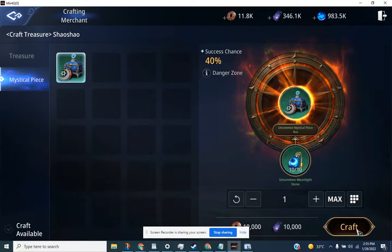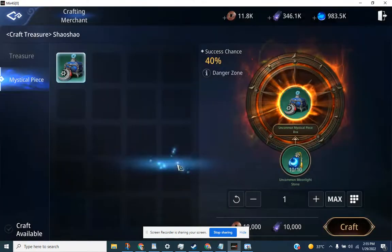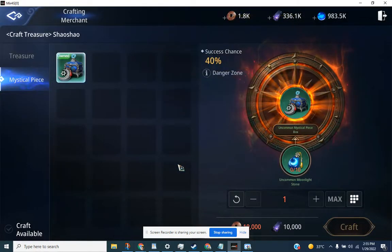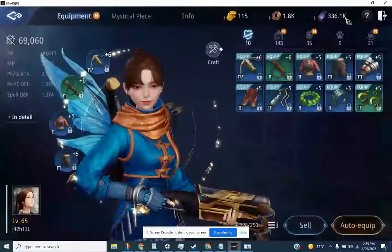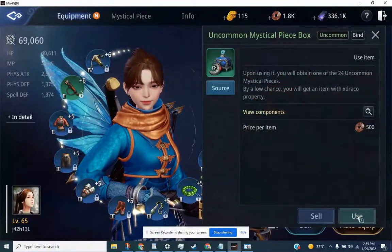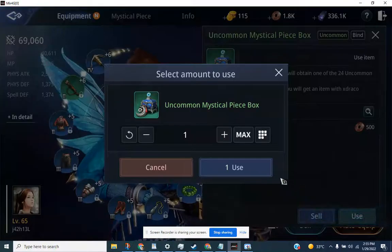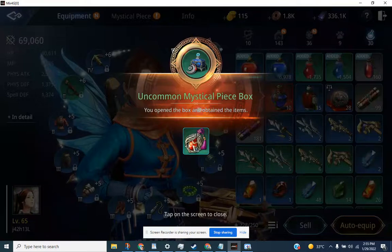Sana ayo! Cross your fingers. Okay, I was able to get the mystical piece! I'm already level 65, and on this — use it.